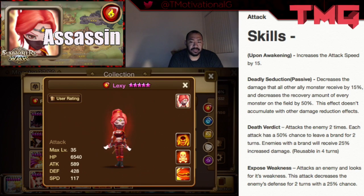Here's the catch: since her passive decreases the damage all ally monsters receive by 15% and decreases the recovery amount of every monster on the field by 50%, that changes her role quite a bit. I feel her role is more designated for YOLO comps — attack-type build teams specifically when you're trying to take down healers.